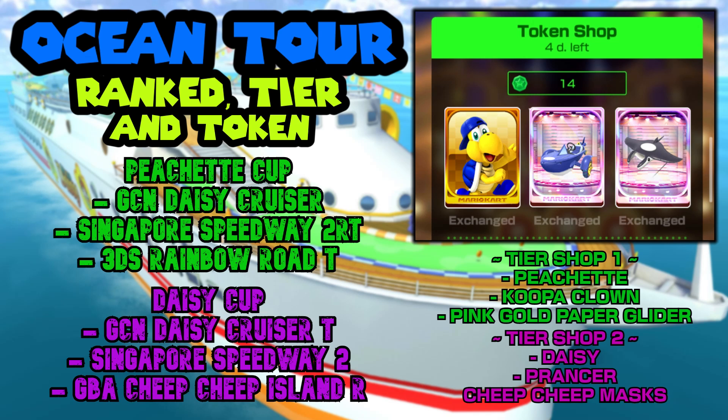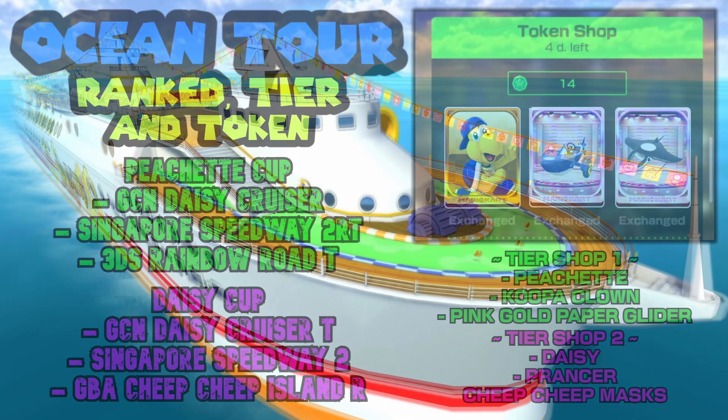For the token shop we've got Blue Koopa Freerunning, Sushi Racer, and the Manta Glider. You'll notice a lot of the Manta Gliders are back in this tour — basically every Manta Glider is back in this tour.